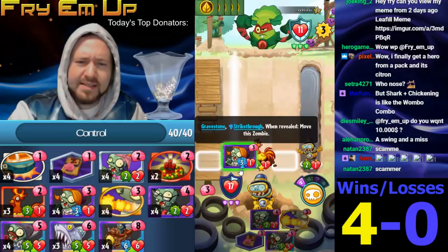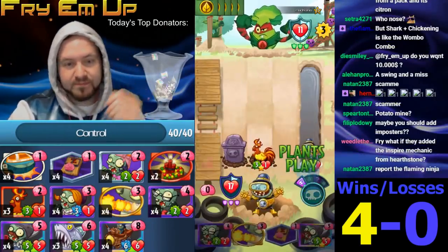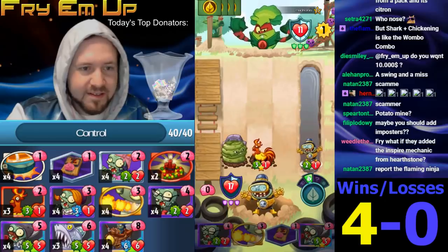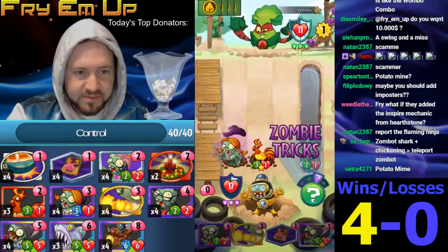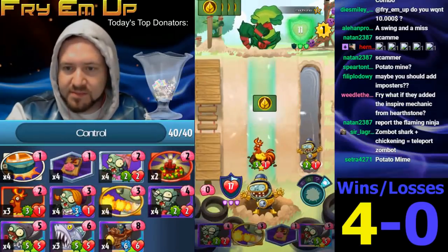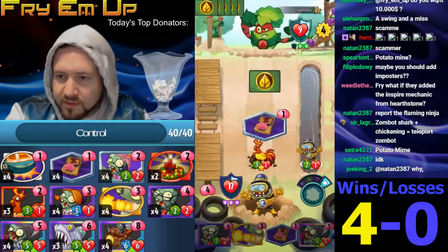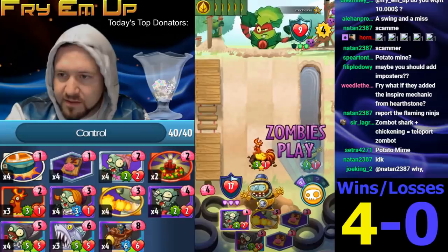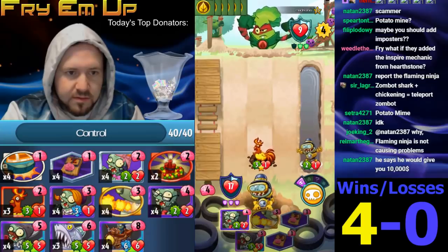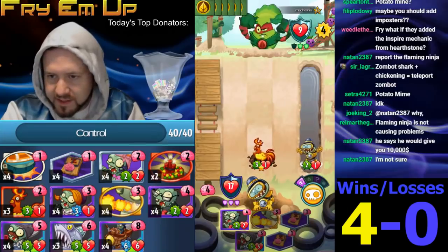We're just gonna play this like Tempo now. Tempo means you're getting more stats on the field than your opponent every single turn — this deck definitely has that potential. It's not the way it's built, but there are certain situations and matchups where you're gonna do that, and certain starting hands. We have a great turn three and turn four play coming up. So we'll go with Line Dancing Zombie — this is almost always gonna go to lane one. There's the Flaming Ninja guy here — is he causing problems? If I block someone's private chat, it also blocks their messages.